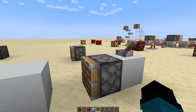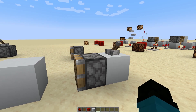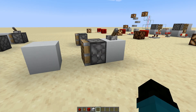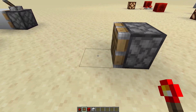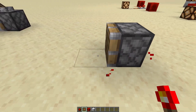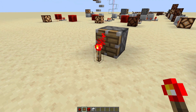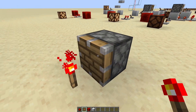Pistons push things. When you power a piston, it extends, and when you unpower it, it retracts. It's worth noting that it takes 1.5 ticks to extend a piston — that'll be helpful in just a moment. You have to be careful about how you power a piston. If you power it from the back or from one of the sides, it'll extend. But if you try to place a redstone torch in front of it, nothing will happen. This is another exception to the redstone torch powering rule — it can't power pistons from the front, otherwise it would get bonked.